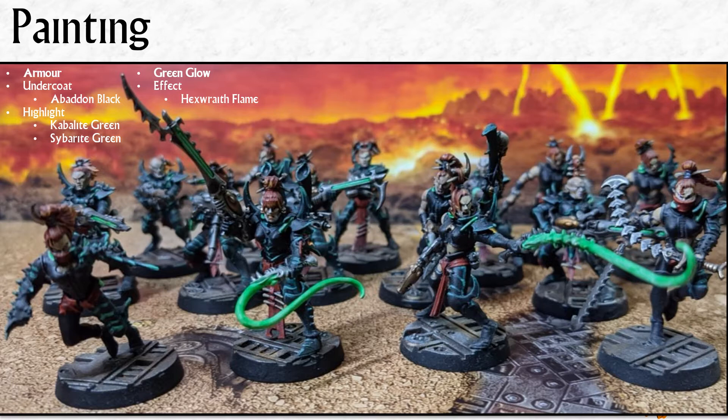Painting them — I went back and checked my notes because I painted these guys years ago. These were the team I made in Kill Team 2018. The only things I could find that I'd written down was that the glow effect you can see on the whips, the little pipes, and on the guns is the Hexwraith Flame technical paint — the one that everybody thinks was kind of the precursor to Citadel Contrast. I was really pleased at the time about how I tested that and how it came out. The main body of the black armour was the really obvious dark Eldar highlight colours: a Caliban Green edge highlight and then a Sybarite Green second highlight on top of that.